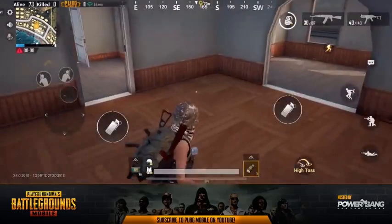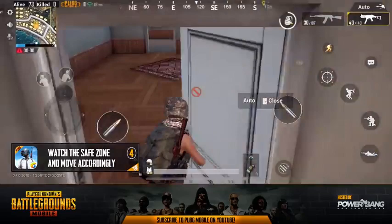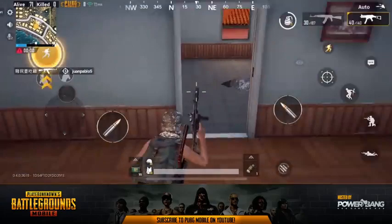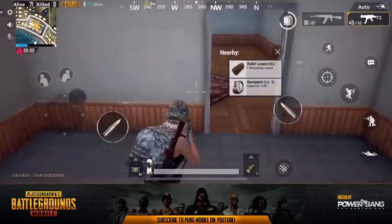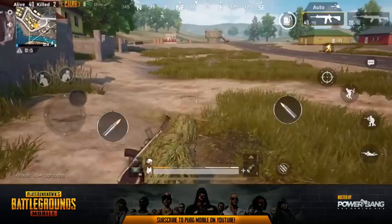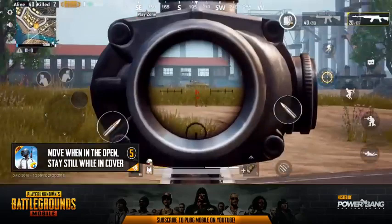Once you've dropped, cleared your immediate area, and looted up a little bit, take note of tip number four: pay attention to the safe zone. Open up your minimap and check the white circle. If you are outside of that first white circle, you need to move before the timer below your minimap counts down and the safe zone starts to collapse. If it collapses and you're in the blue zone, you will start to take periodic damage. There are more advanced strategies for playing the safe zone that we'll cover in future episodes.